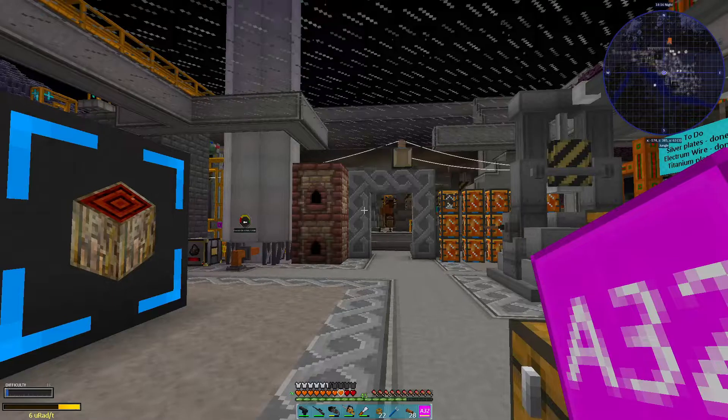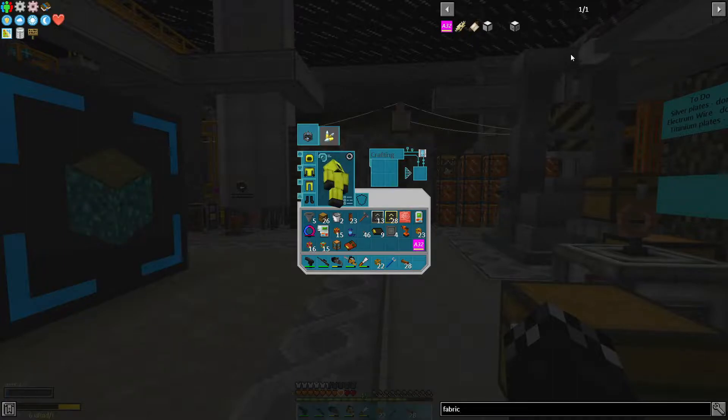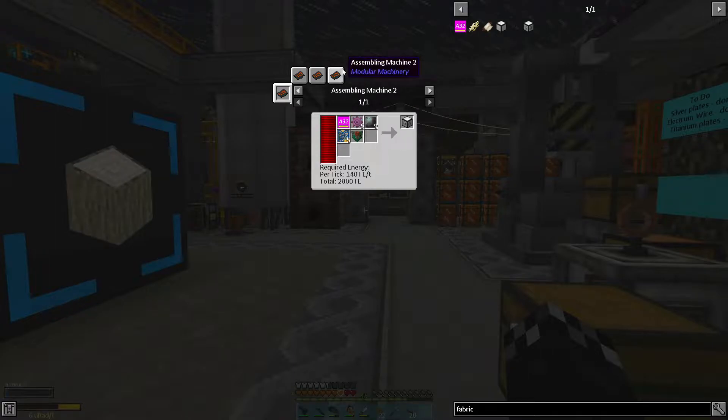We can just do a real quick check at what we can and can't create here. If I say 'fabricator' — housing is aluminium plate, aluminium rods, and the plan gives us a fabricator housing. Do we have aluminium rods being made? I've got other stuff being made and I may need to expand my little network. Hardened glass — we do have that automatically being crafted. And the fabricator controller is the big one, which requires titanium gears, tungsten plate, assembly threes, and circuit fours.